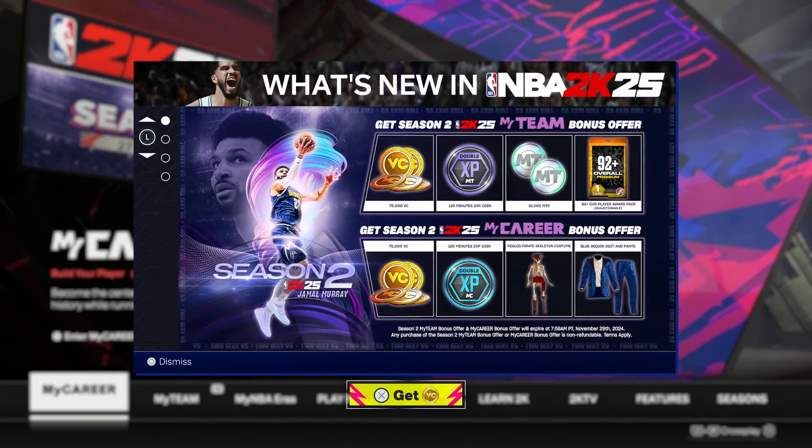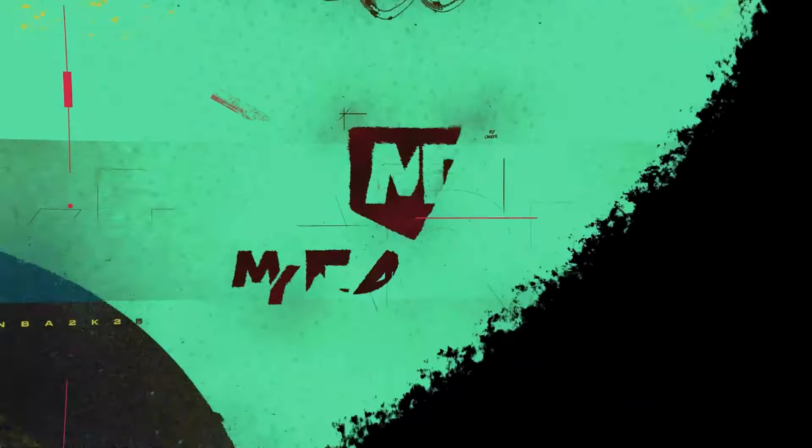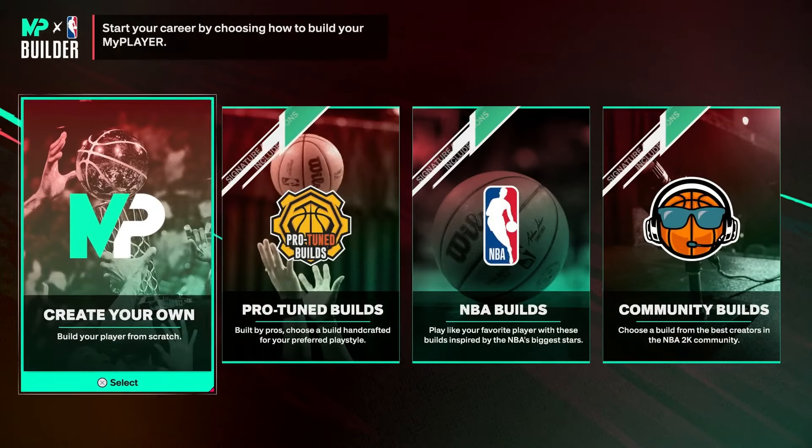What you guys are gonna want to do is first go to the main menu and scroll over to a new MyCareer slot. Click on it and create a new player. Just go to create your own.